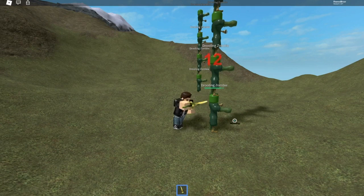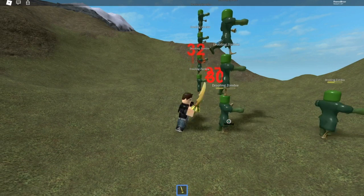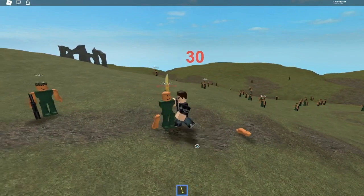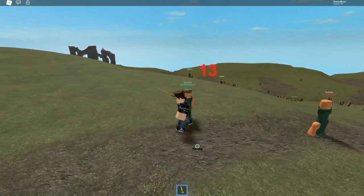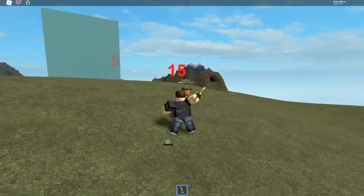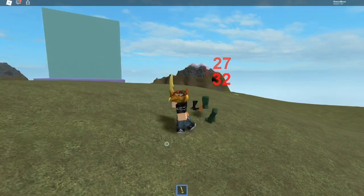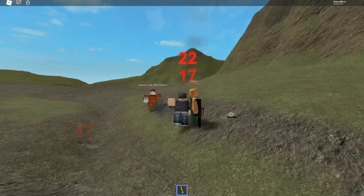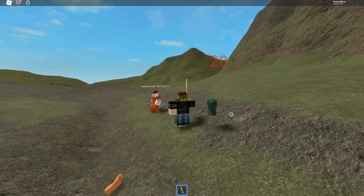Damaging a humanoid causes a red number to appear equal in value to the amount of damage dealt. If you deal exactly enough damage to set a humanoid's health to 0, the sword will raise its dynometer by 1 point. Once the dynometer reaches 5 points, the meter will reset and your head will transform into 1 of 2 dinosaur heads for 30 seconds. While this transformation is active, the damage you deal with the sword will be doubled.